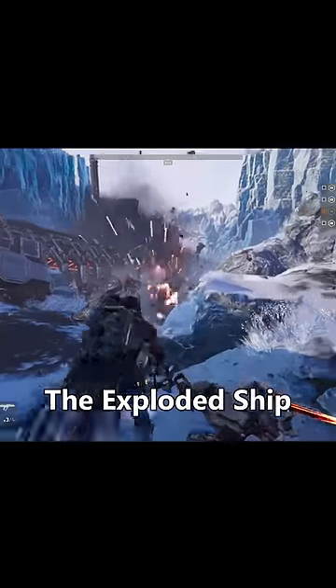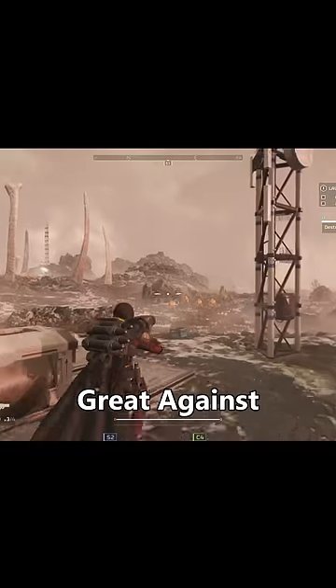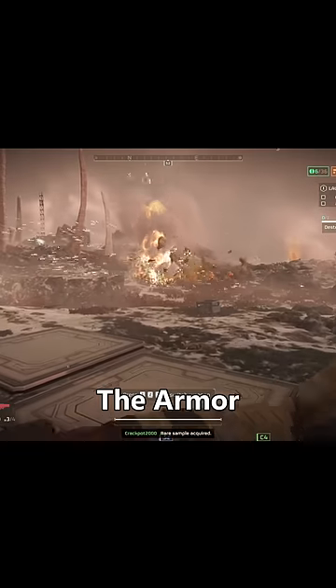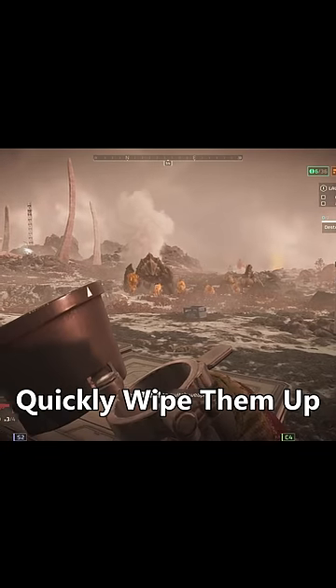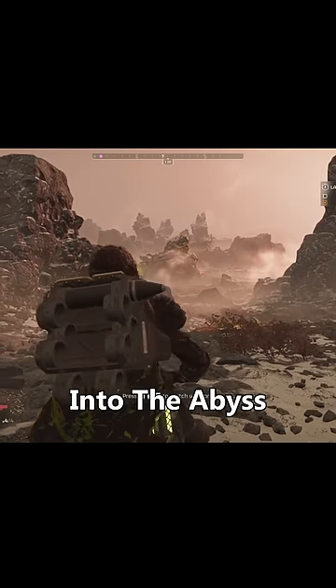Sometimes the exploded ship can block paths for a bit, keeping even more reinforcements from reaching your position. It's great against the bugs too, since you one-shot the armor off of chargers and let the team quickly wipe them up. Team reload this thing and you could rapidly fire rockets into the abyss.